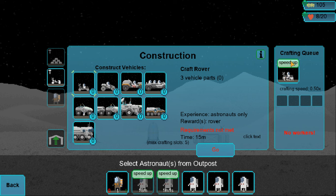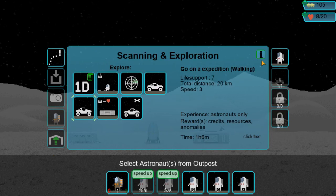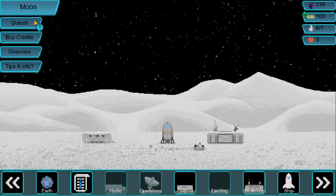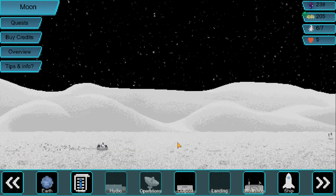You know what, screw it. We gotta — I'm too excited. We have our rover. Now let's send it. So now if we go on experience, click like this, then... Yes! Look at that! Oh my God, that's amazing. We have sent — and we completed a quest, actually, too. Collect my 100 credits. Nice! Look at that.